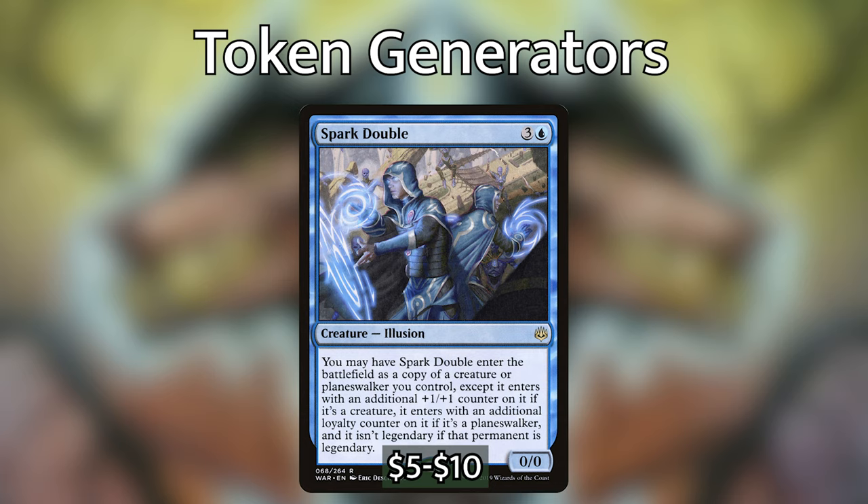Before we move on to our win cons, let's talk about the interaction spells in this deck. Whenever possible we want cards that let you draw cards or make other people draw cards while also dealing with something they are casting or on their board. Arcane Denial and Dream Fracture are probably the two best counterspells for this, making you and the opponent draw cards as well as countering their spell. Artifact Mutation, already found in the Arcane Maelstrom deck, destroys an artifact and gives us a bunch of tokens for only two mana. For the rest of the interaction cards, check out the deck list link in the description.